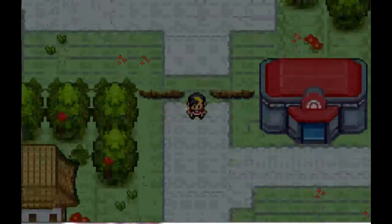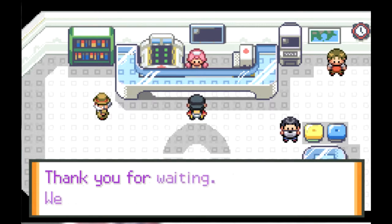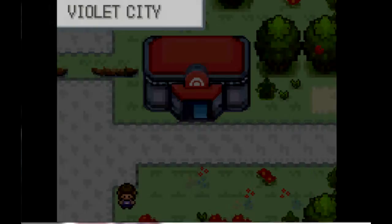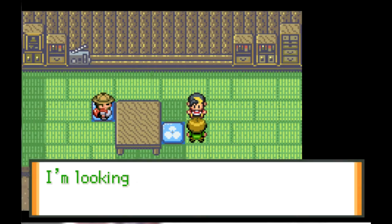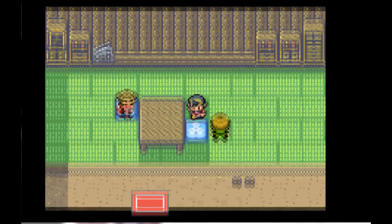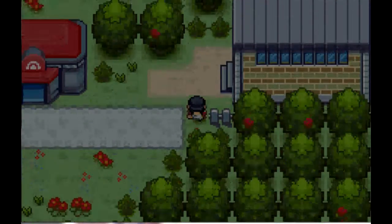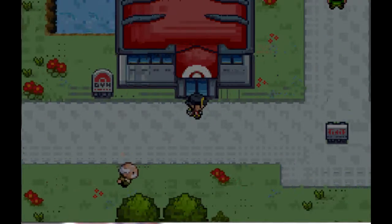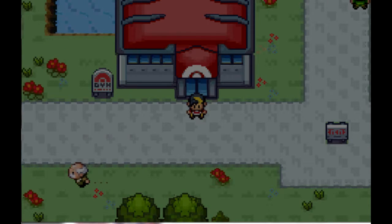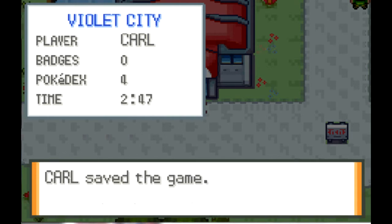I'm gonna end the episode here. I'll off-screen train everyone to level 15, and then we're gonna take on Falkner the Flying-type gym leader. Also, like I mentioned last episode, this kid still trades you a Bellsprout for an Onix. We might have an Onix on our team depending on how I feel. You can catch Bellsprouts on that route but they're kind of hard to find. Guys, next time we take on the gym - we'll end the show here.